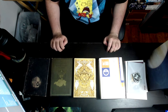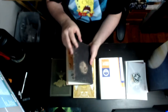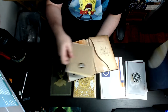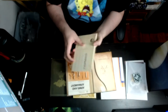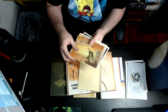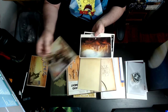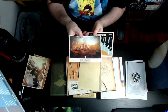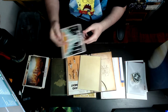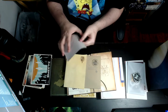Now here we get to the box sets that each collector's edition comes with. This is from Destiny 2 Vanilla and it's really cool — there's just so much goodies in here that when you compare them to Beyond Light, there's just so much missing from Beyond Light, and it's more expensive — or actually, I think they might be the same price.